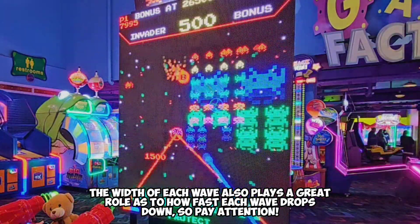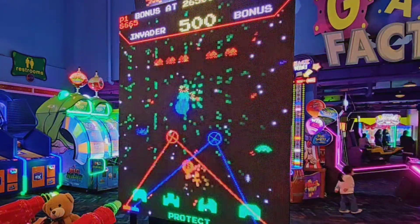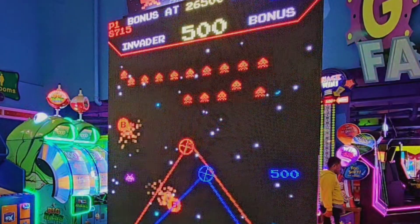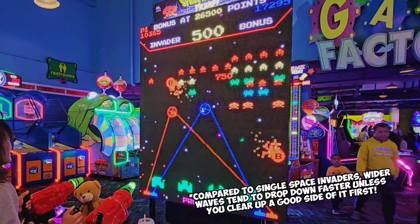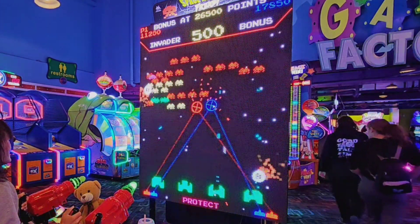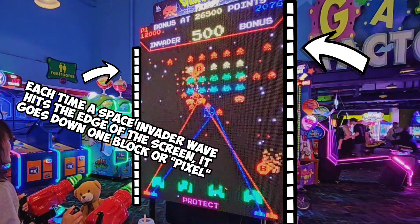You'll also notice that each wave being generated has a certain width to it. For example, this one over here has quite a bit of width on it, and because of this width it drops down the screen faster, because the space invader pretty much moves from left to right and every time it hits the edge of the screen it goes down a pixel.